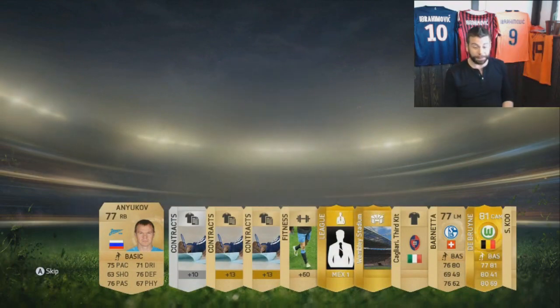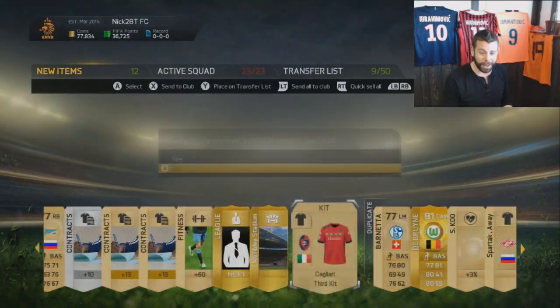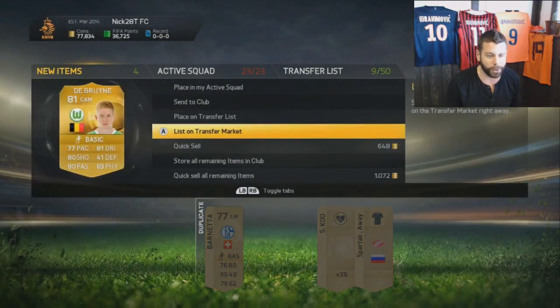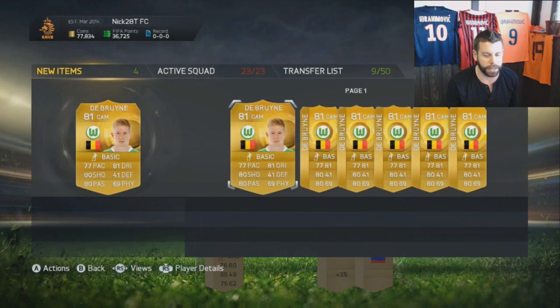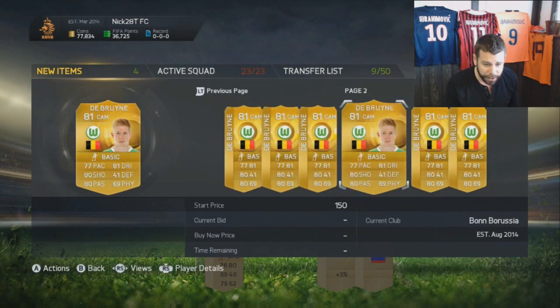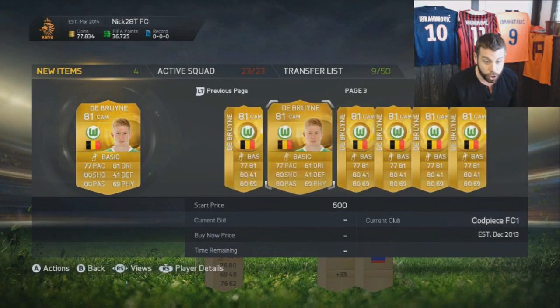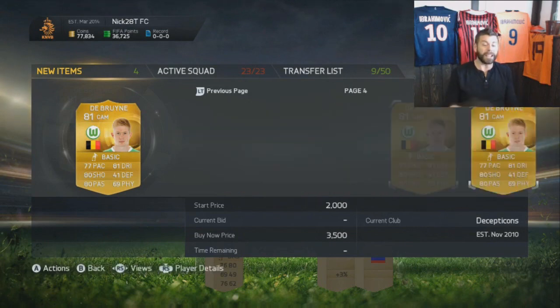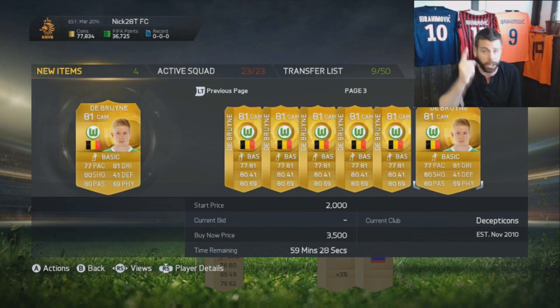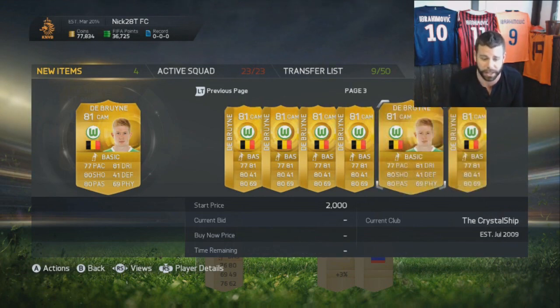Oh my god! Even the duplicates we're getting are great — we just got a Kevin De Bruyne duplicate. Let's go see. 15,000? You're kidding me. 3,500 — you listed him for 3,500 with 59 minutes left? Are you stupid? I should buy that — that is a flippable card. Hey, if you guys are trading, look for stuff like this. That is a mistake on his part.